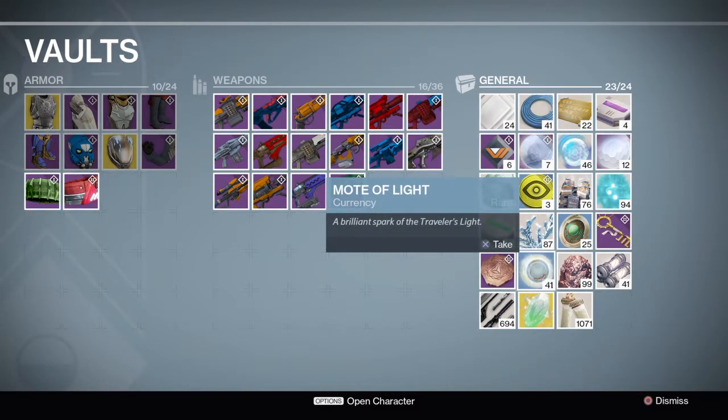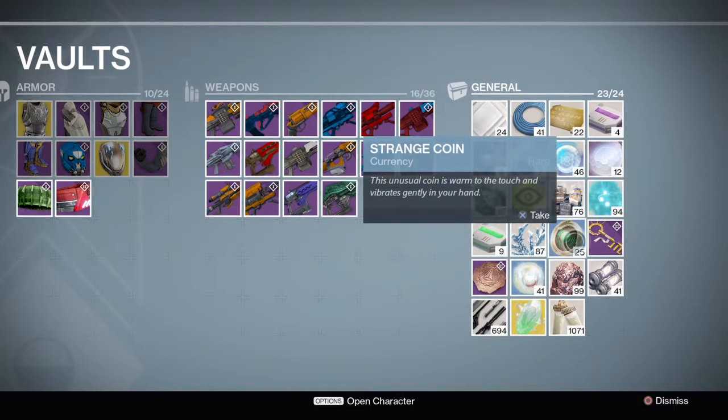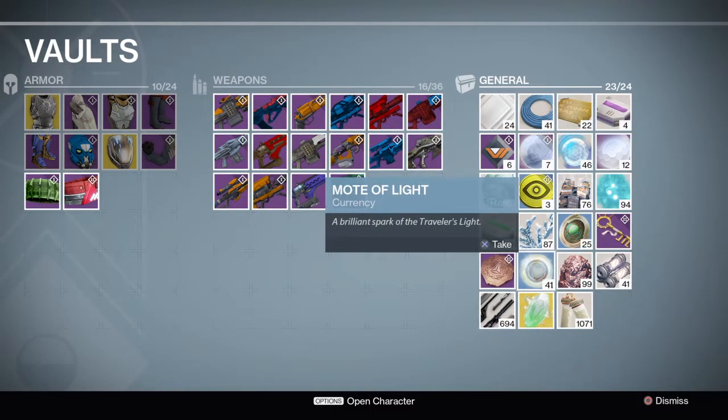Motes of Light can't be used for much — you can buy things from the Speaker with this currency, or you can buy exotic engrams from Xur on weekends. That's kind of a gamble. But it's nice when you haven't had time to gather strange coins — you just throw him some motes of light and you get something out of it anyway.